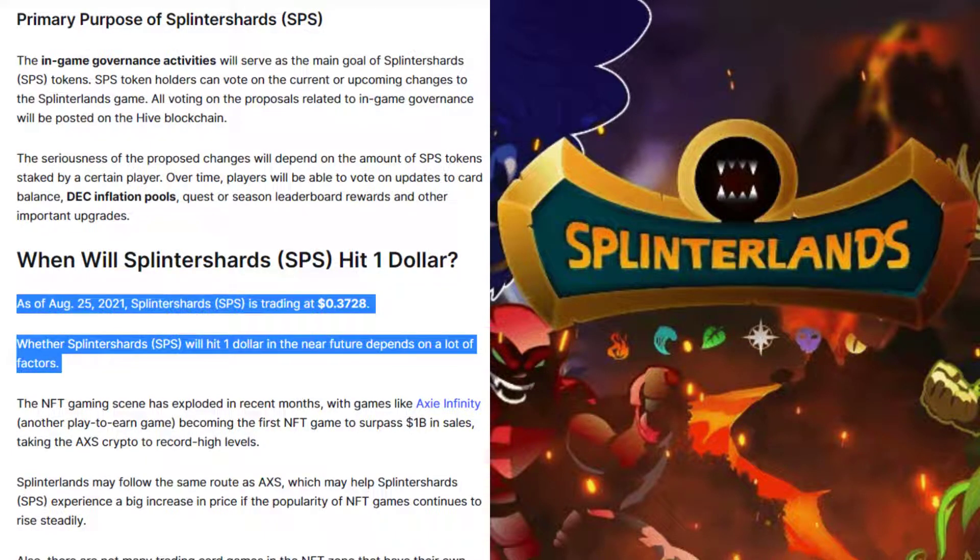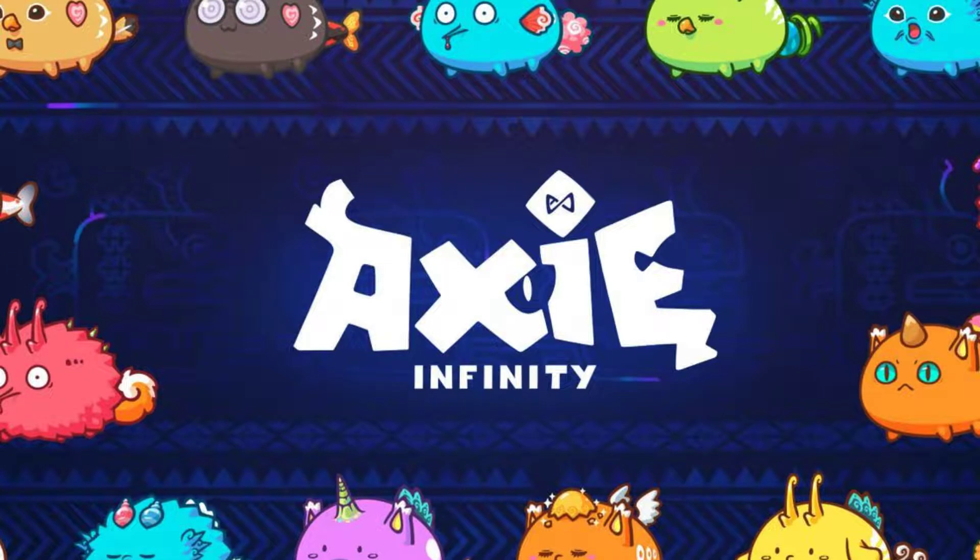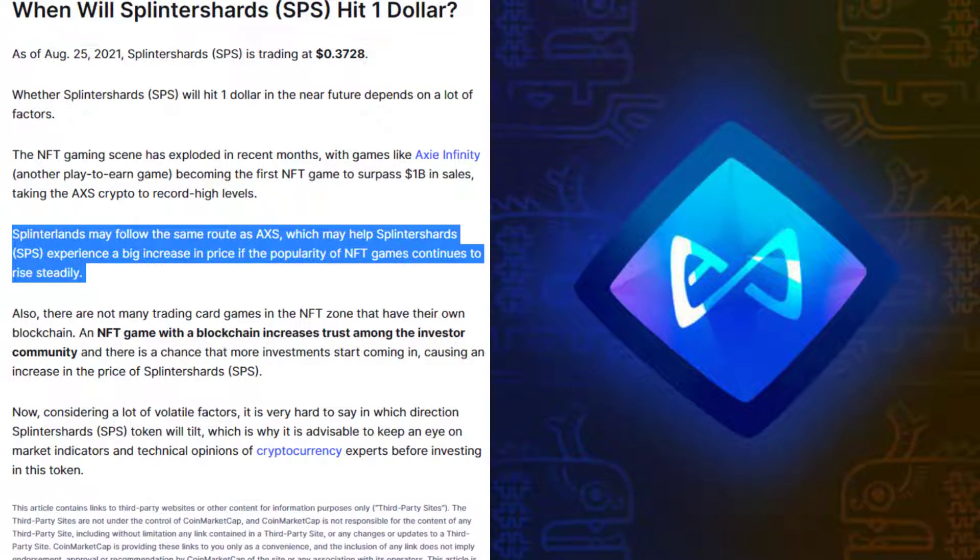Whether Splinter Shards will hit $1 in the near future depends on a lot of factors. The NFT gaming scene has exploded in recent months, with games like Axie Infinity — another play-to-earn game — becoming the first NFT game to surpass $1 billion in sales, taking the AXS crypto to record high levels. Splinterlands may follow the same route as AXS, which may help Splinter Shards experience a big price increase if the popularity of NFT games continues to rise steadily.